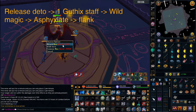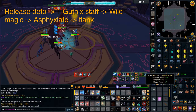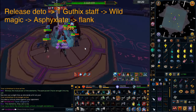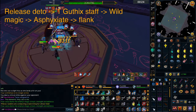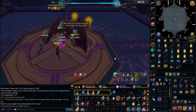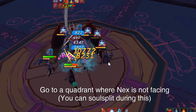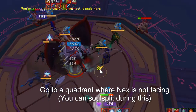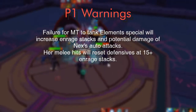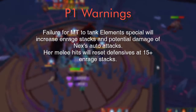Do your best sunshine DPS rotation, prioritizing the use of Gothic Staff first, then Wild Magic and Asphyxiate. Use flank once Nex faces a different quadrant, going 1 north or south depending on where she faces. For your position, you just start with 1 space between you and the starting orb. Go 1 north or south when Nex faces a quadrant for her element special attack, and go back after so as not to mess with the minion lure later.